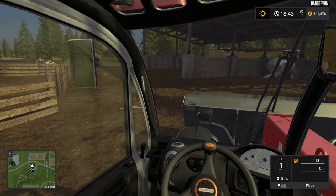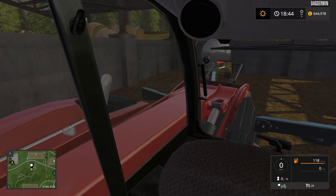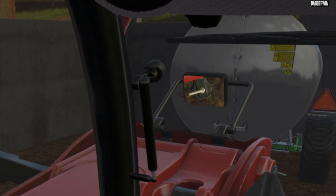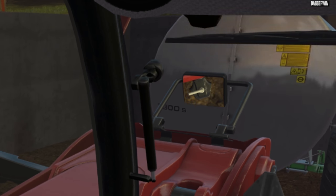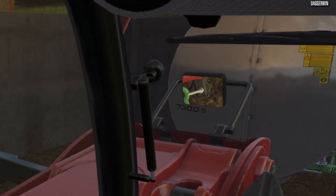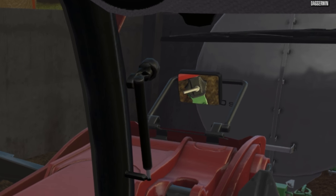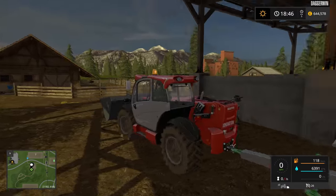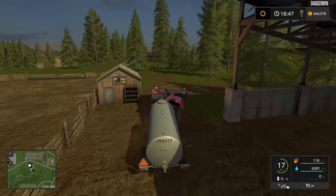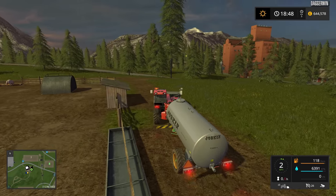Do they need water? Yeah, they could do with a bit. If there's anything in here and we can attach to it, I'll give them some — it might be the wrong hitch. Oh wow, that's the first time I've noticed that mirror and it's actually aligned with the hitch. Can I align with the tanker? I've crashed into it — obviously it was a bit further over. There it is. Perfect hitching — love that. There is some water in here, it's 87% full. We'll give them some — they don't need an awful lot, it's just a bit of a top up.